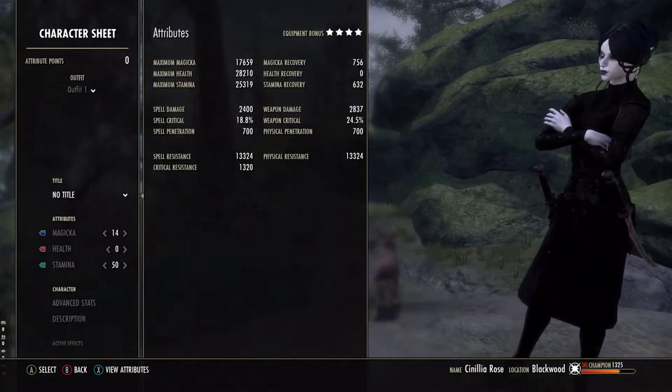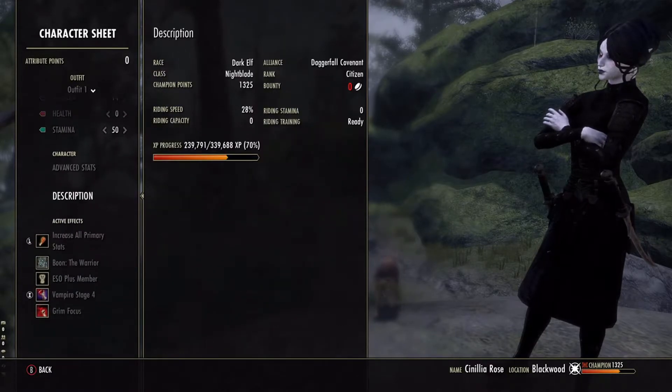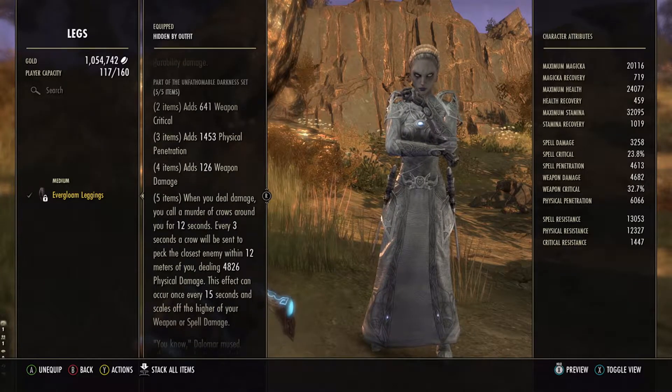This all changes as you hit Champion Level 160. The need to change into better armor disappears, leaving us free to pursue fully upgraded sets. This is called Champion Gear, and it allows you to be the best version of yourself.